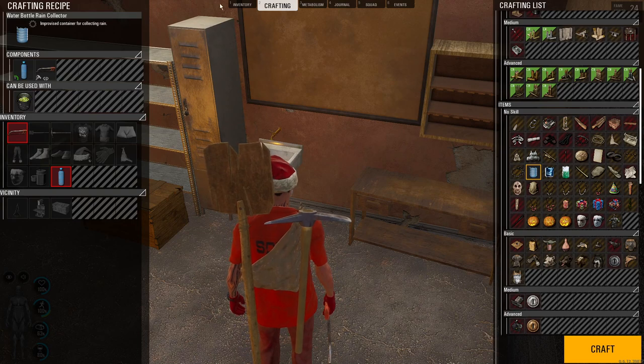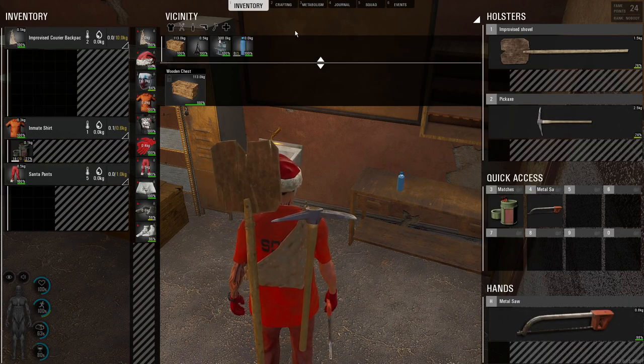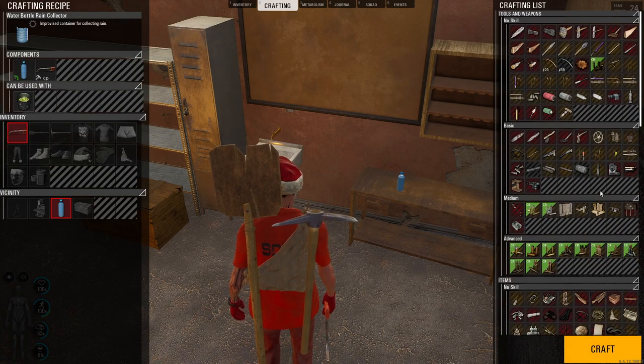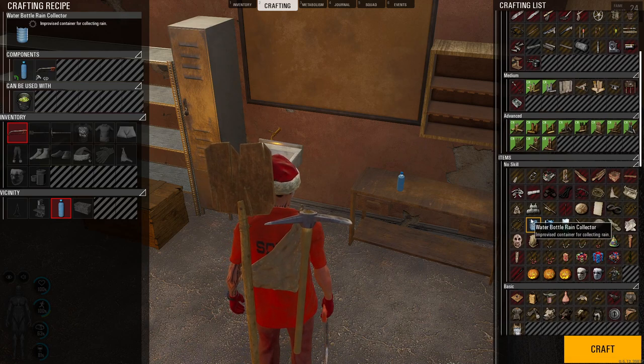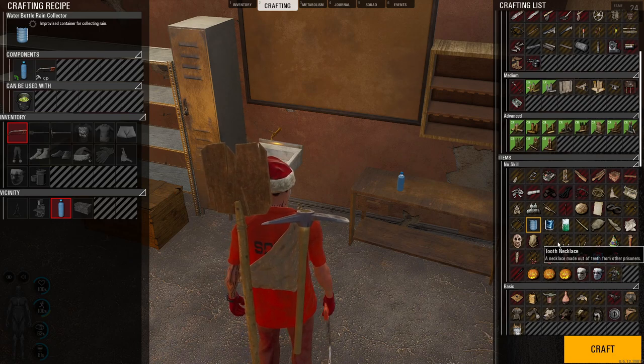We have these water bottles that we find throughout the map. We're going to come on over here to our crafting list and scroll down to where it says item no skill. This means that anyone could craft it, no problem.